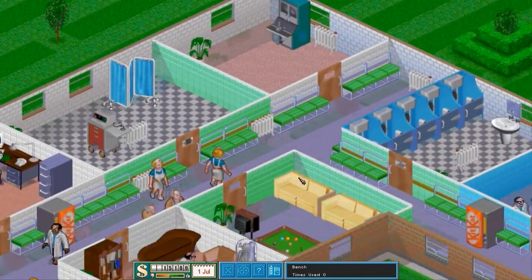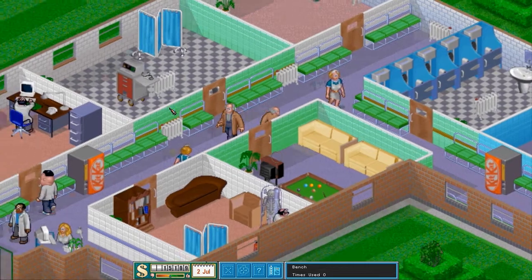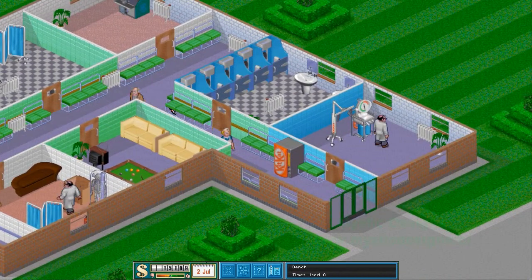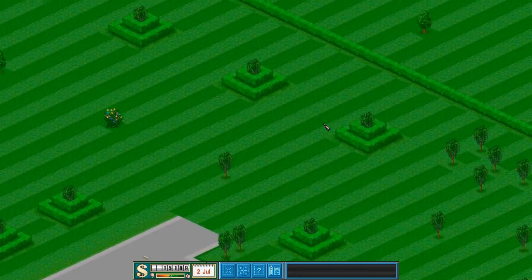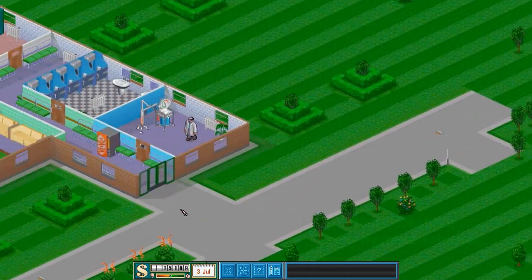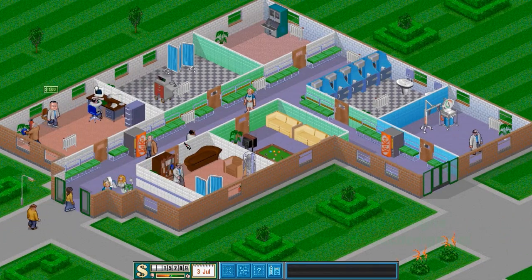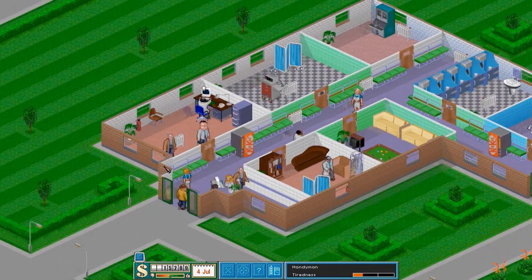We've hired our doctors, we've built our clinics that we needed, we've built a nice washroom facility, staff room. The only thing we're missing right now is the ward and the research facility, and that's why we have extra land over here. Once we earn enough money from treating our patients here, we'll have the perfect amount to expand our hospital.